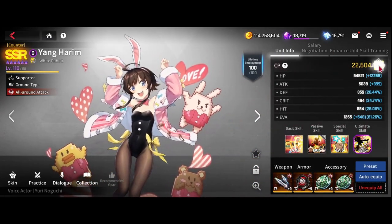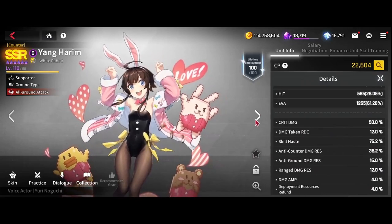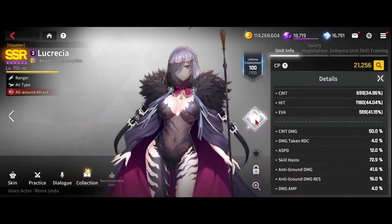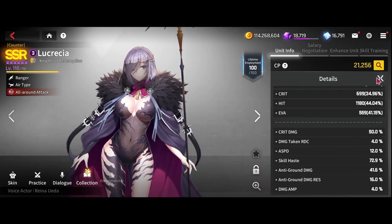Yang is on standard CDR gear with 76 haste. Sincere is her best in slot, but CDR polymer works as well. If you don't have that, full May CDR should work. Now here we have Lucretia — she's super important for this run because her ult will proc Ray, making him move forward. She needs to be on 72 skill haste for the ult to line up correctly with New Ohio's S2, which will cause Ray's skill to get pushed back before he's able to use it.